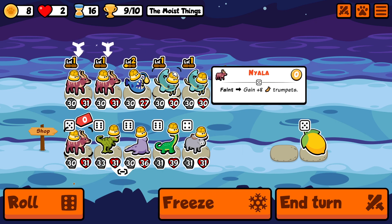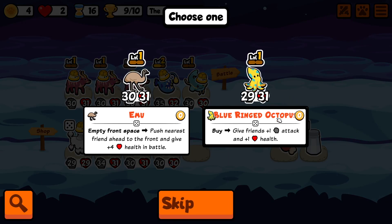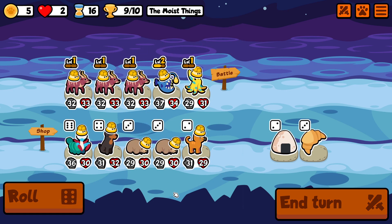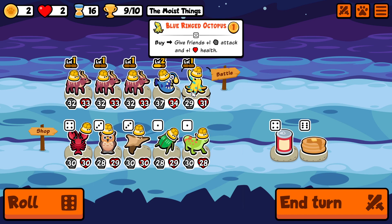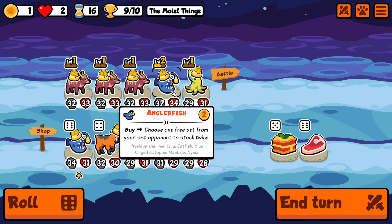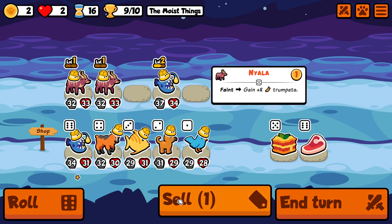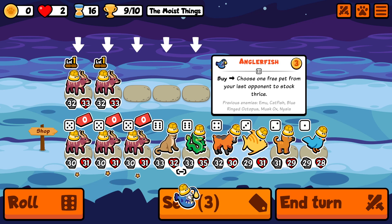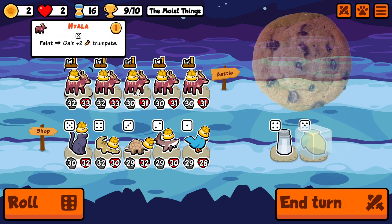We find Nyala number 2 and number 3, so we include those in the team. Blue Ringed Octopus is also a tier 5 pet, but it's not the 5-of-a-kind we're going for. We are 1 angling away from the 5-of-a-kind Nyala, but sadly we don't have the gold — we are just 1 gold short. The answer is: sell the Blue Ringed Octopus, then sell another Nyala to hopefully find the last 3. And that's exactly what happens — that was super lucky! This is going to be the team. If you had guessed Nyala, congratulations — I'll put a cookie on screen right now for your reward.